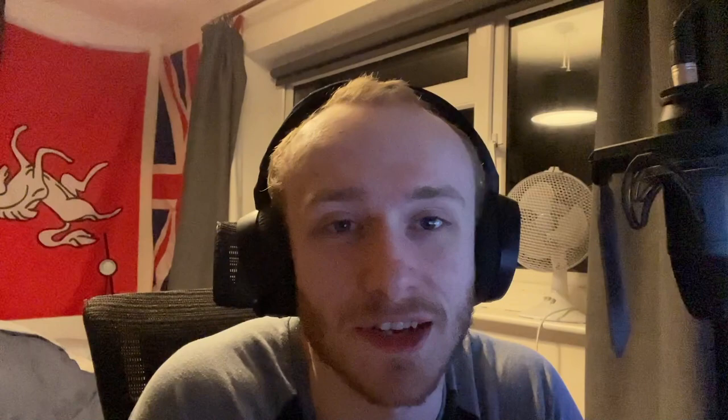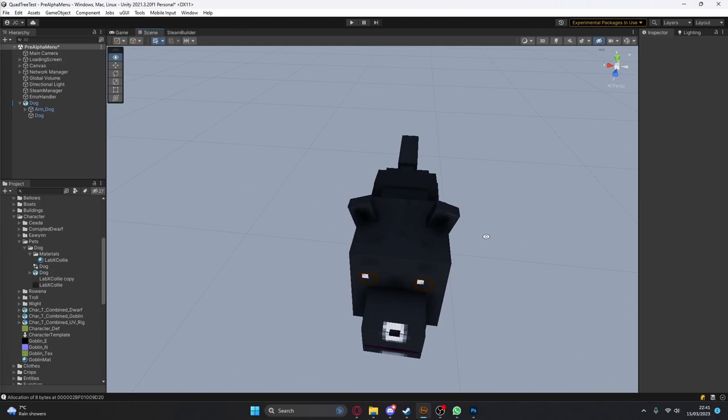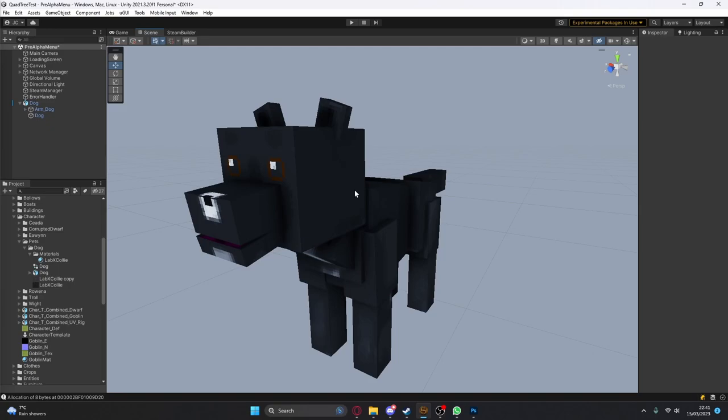And now I've got to get on with texturing it. The texture for the first dog is done. It's actually based off of my dog, Holly, who unfortunately died last year. She was a Labrador cross collie — she was 15. And so I thought this would be a good way of keeping her memory alive, just to put her in my game.